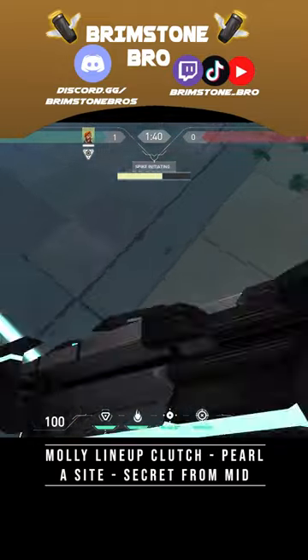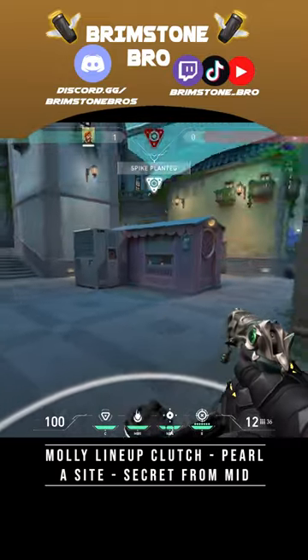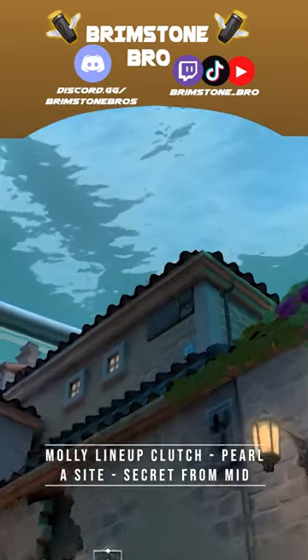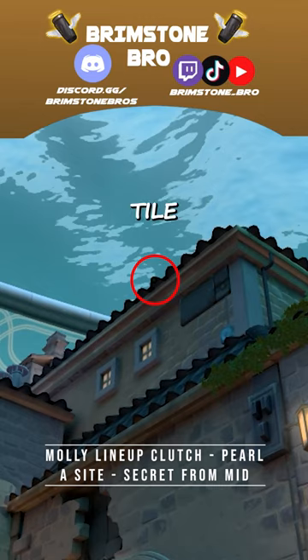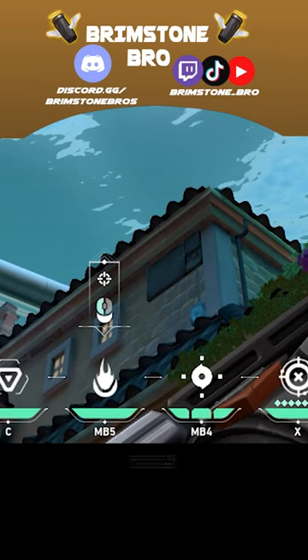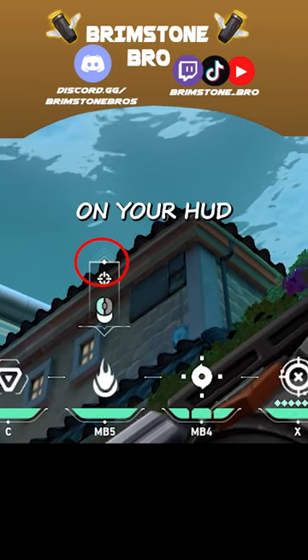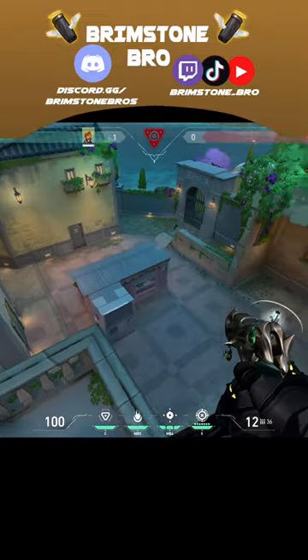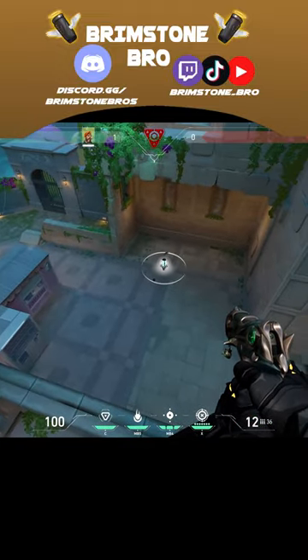Plant the spike here, come stand in this corner. You're going to aim at the fifth tile in the roof here, but with the diamond on your HUD. Just like that. Wait for the spike to speed up, shoot that. Here's where it lands.